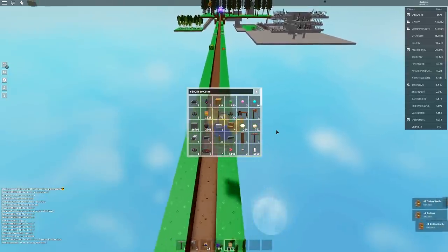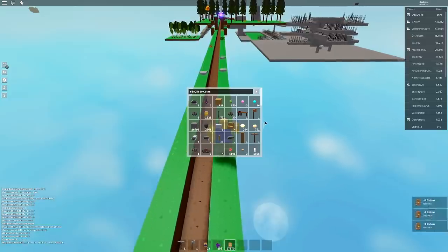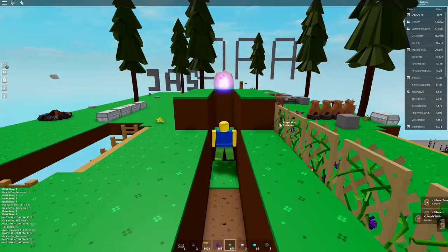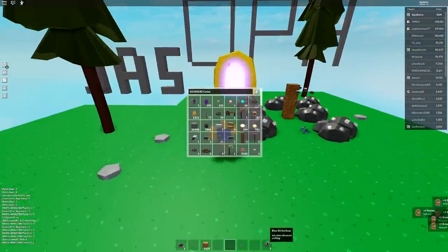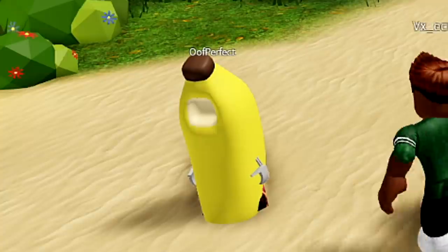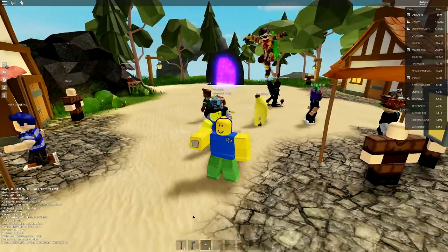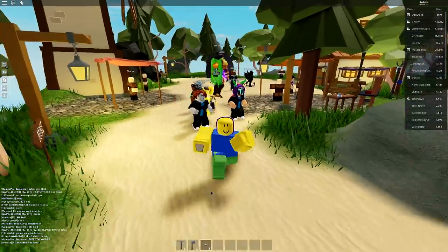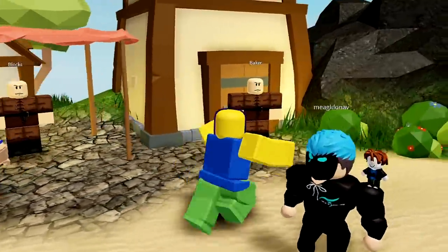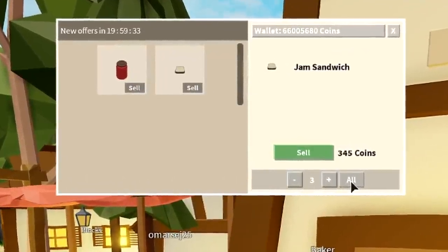I now have 791 onions — I think I started with around 400 or 500. I died and got teleported, which messed up my inventory. They should fix inventory saves on the hotbar. I also have three jam sandwiches, though for some reason I can't eat them. You sell them to the baker, and as you can see, they sell for 115 coins each — so three sandwiches sell for 345 coins.